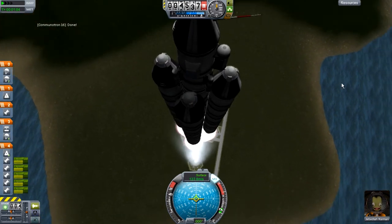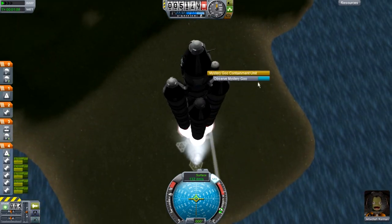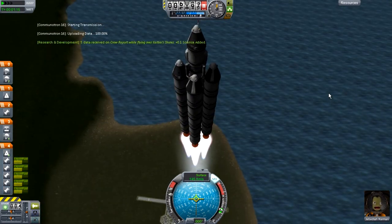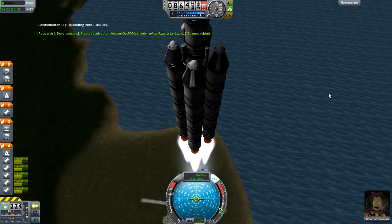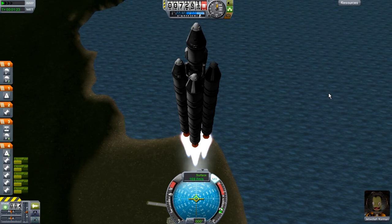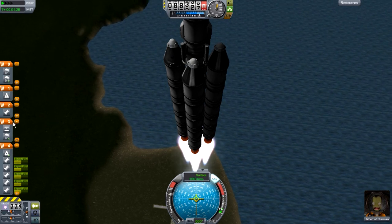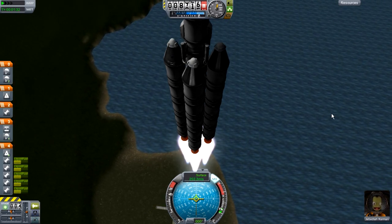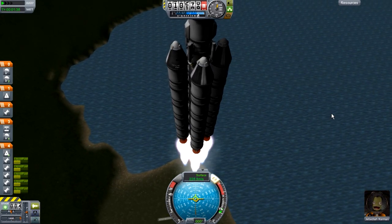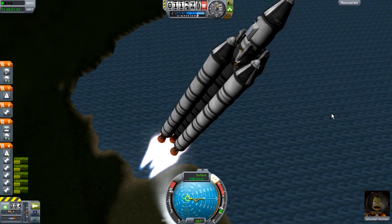Now, speaking of science, we did manage to research another science experiment — that being the little canister on the side, which is a goo canister. The goo canister — I'm not sure if it sucks in goo or just has goo in there and you see how it reacts to its environment — but this canister allows you to do some more science experiments, and yes, science experiments are the whole reason we're having Jebediah risk his life. The goo canister helps us find ourselves with some new science points, some new science value, and that is exactly what we're looking for.